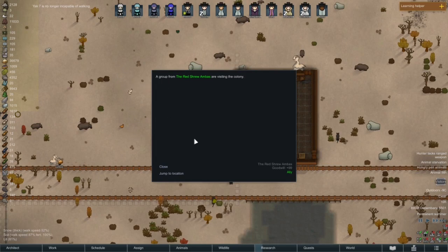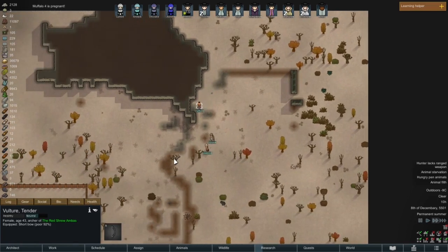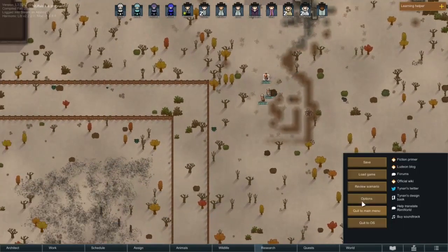We've got some red shrewumbers — you guys got some stuff to trade or you're just walking through? Just walking through — that's okay. Always nice to have some visitors.